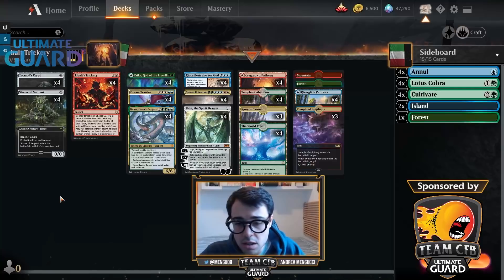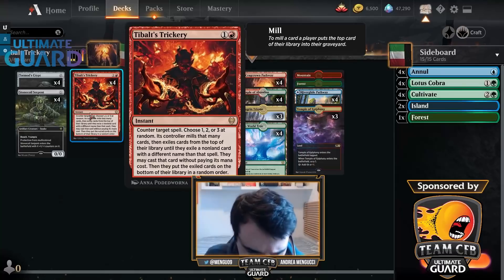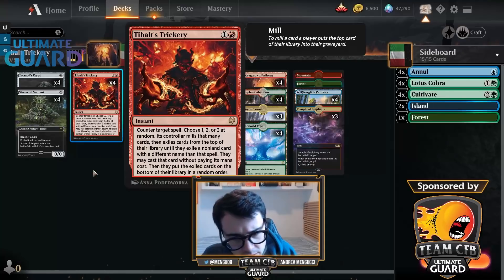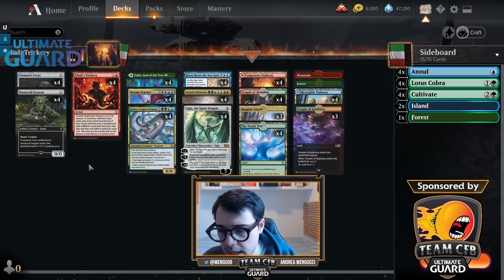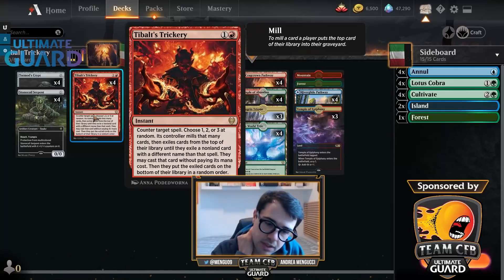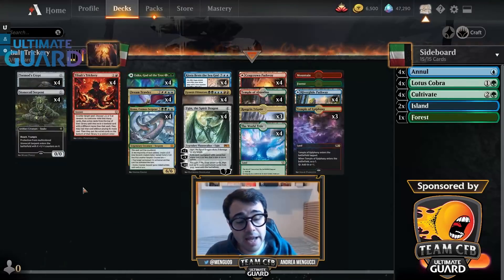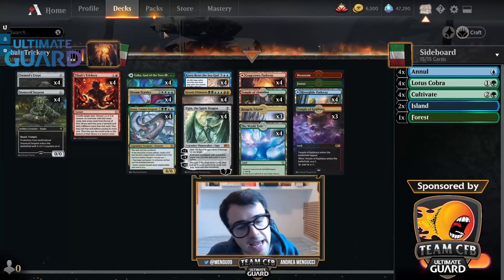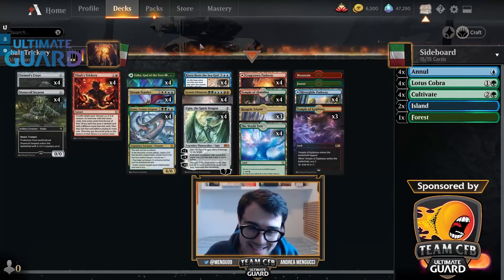Welcome to a standard video playing the deck called Tibalt's Trickery! This is a deck that gets a lot of talk lately. I've been playing this deck for a while and also wrote a deck guide on CFB Pro. This video will try to show you a little bit how the deck performs on Magic Arena. This is an instant spell that basically works as a polymorph — you counter your own spell, normally a zero-cost spell, and hopefully dodge hitting another zero or Tibalt's Trickery, then get one of these large threats into play for free. That's the best case scenario.